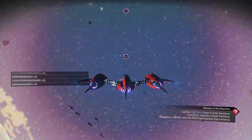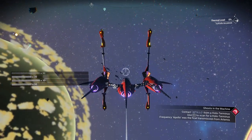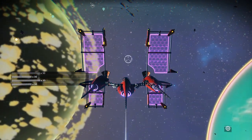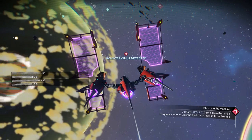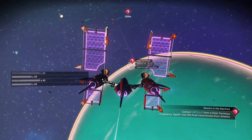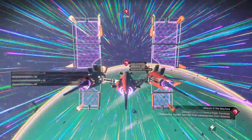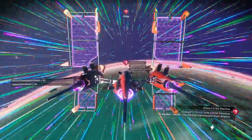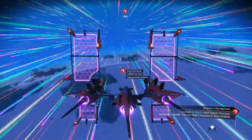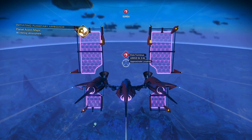I'm already noticing differences with the base computer. It looks like you can go through the entire base computer rather than having to wait a couple of hours at a time. Let's do a scan — it shows us where it is. It's over here on this water world. Interesting. There is land on that world.